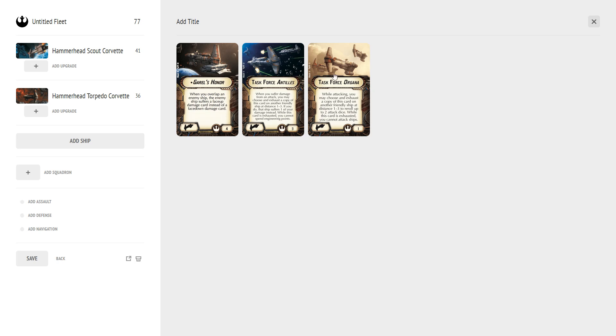Next is Task Force Antilles. Organa and Antilles are both Task Force titles and they're not unique, so you can have multiples. When you suffer damage from an attack, you may exhaust a copy of this card on another friendly ship at distance 1 through 3; that ship suffers one of your damage instead. While exhausted, you cannot spend engineering points — but with an engineering value of only 2, you probably weren't planning many engineer commands anyway.